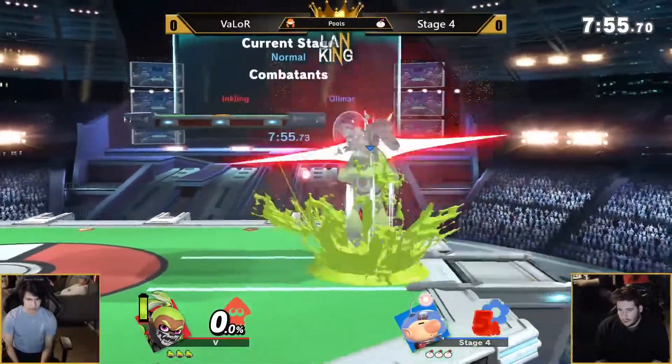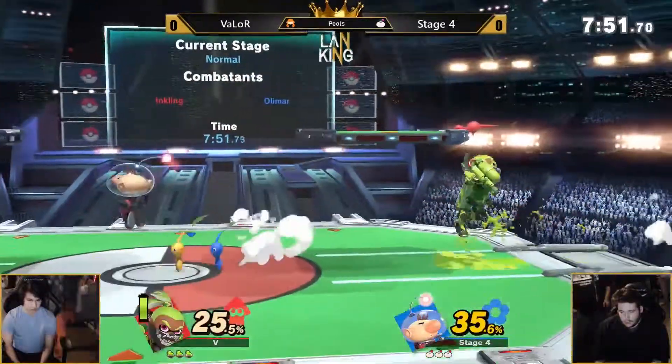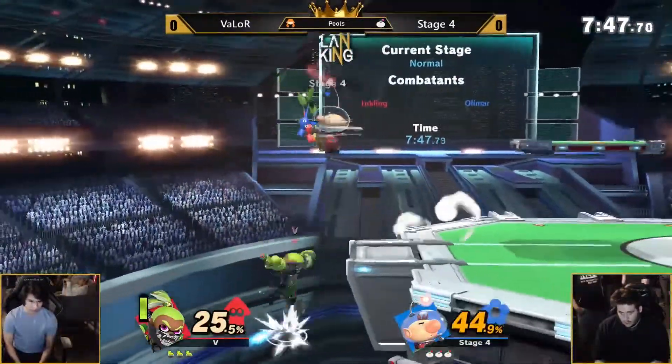You don't see enough Olimars use that. If he armors through a roller, I'm going to lose my mind. Hey, he threw it out — he knows. And a quick smash attack got 25%. Why does it do so much?